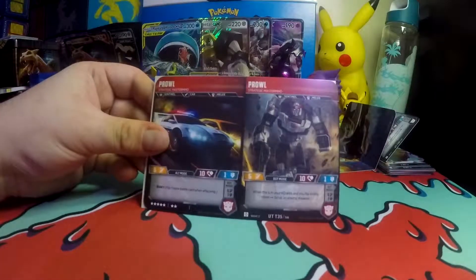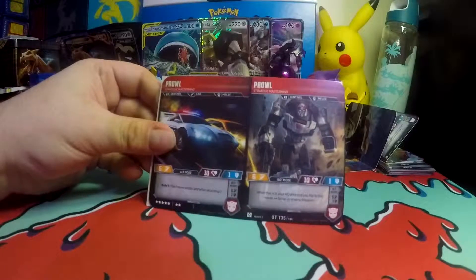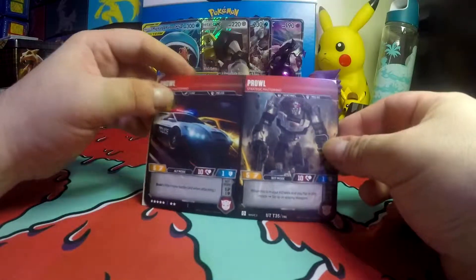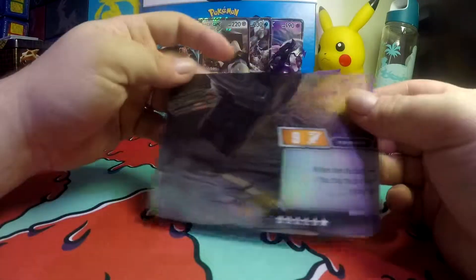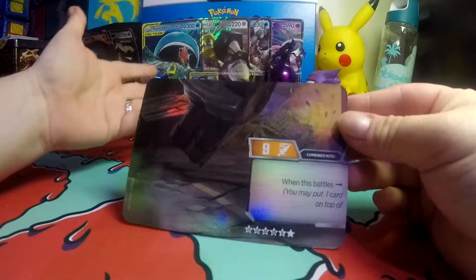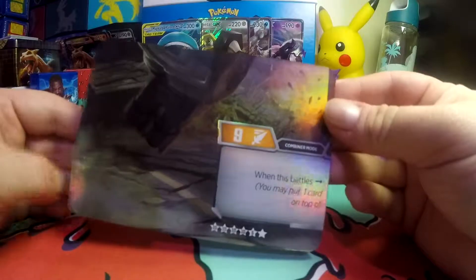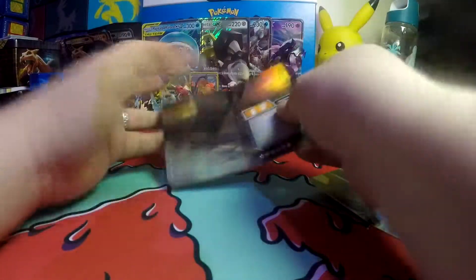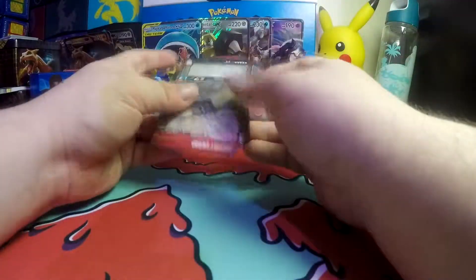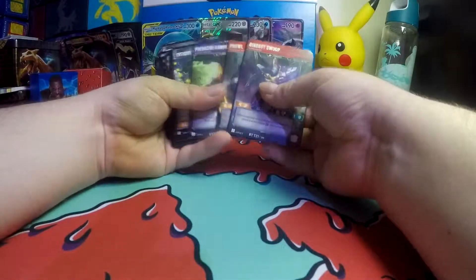We got Prowl — Strategic Mastermind, and he has a Sentinel. In his alt mode he has 5-10-1, and in his bot mode it's a 5-10-1 as well. As you can see, it makes a much bigger card. Say this was supposed to fit together — you kind of just sit them on top of each other, kind of like Exodia in Yu-Gi-Oh! if you've ever played that way back when. Very cool. Very happy to add these three to my set.